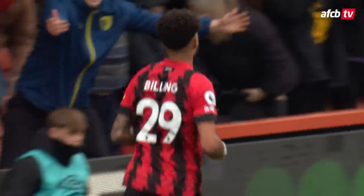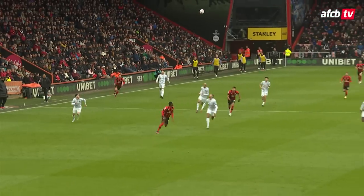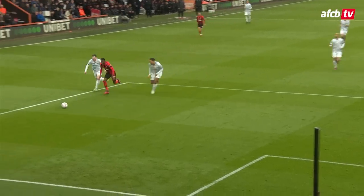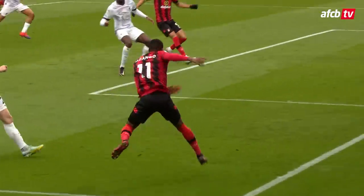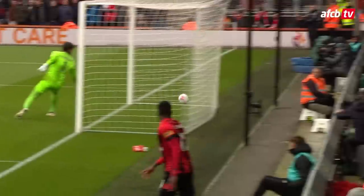Wattara throws one low and Billing turns it in — and there is no flag! Bournemouth lead against Liverpool. Dongo Wattara stole in behind Virgil van Dijk down the right-hand side; we waited for a flag that never came. He fired it low across the six-yard box and Phil Billing cashes in — the first goal. Bournemouth lead Liverpool by a goal to nil.